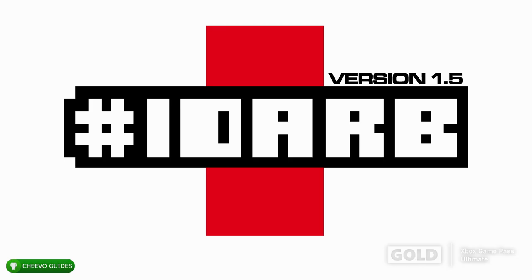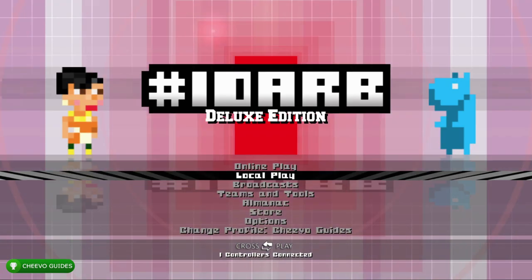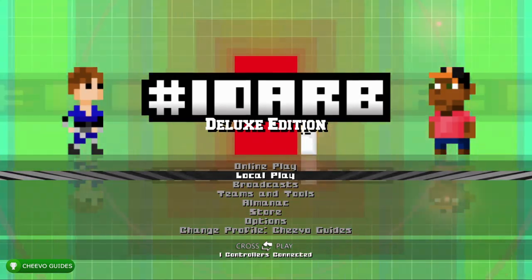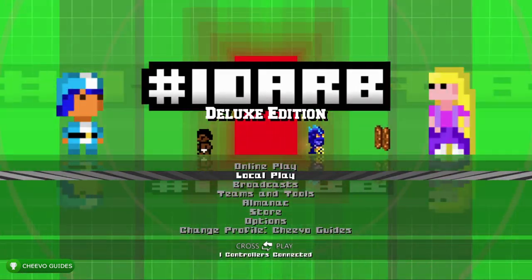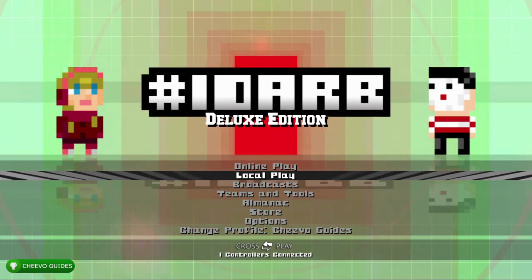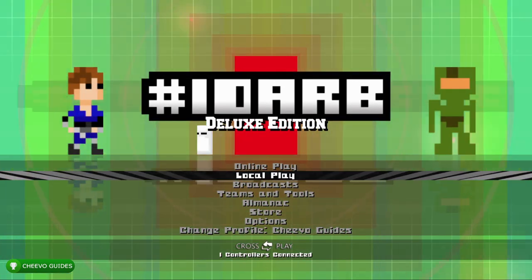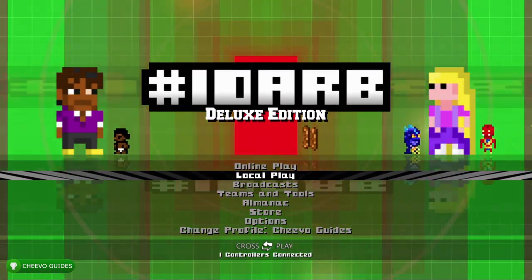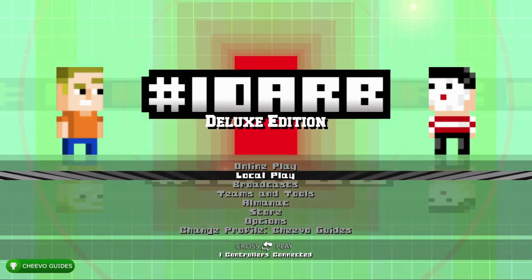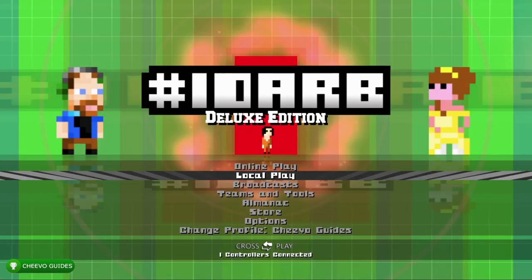This is an achievement guide for iDARB — it stands for 'It Draws A Red Box,' referencing how the game's development began by drawing a red box. Most people have played this game because it was free with Games with Gold in February 2014. If you've had Games with Gold for a while, you likely have it. It was also on Xbox Game Pass, but it just got removed, so if you don't have it free, you'll have to purchase it.